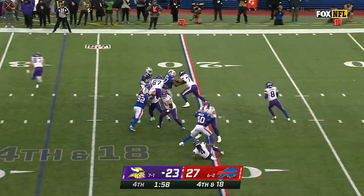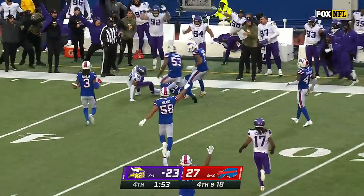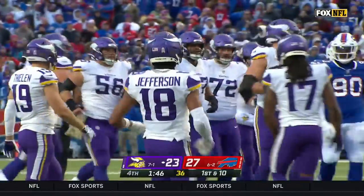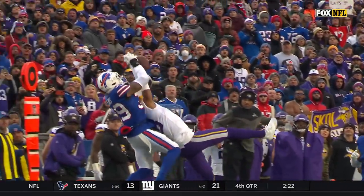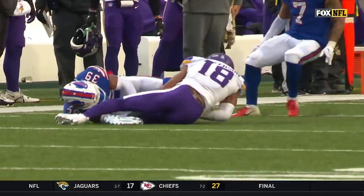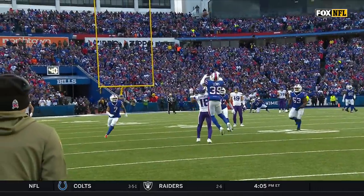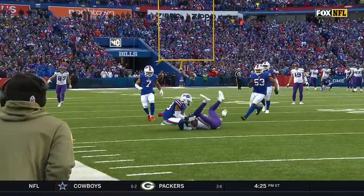Kirk Cousins back to throw on fourth and 18, he's given time — he wants Jefferson, claims the ladder. Oh my goodness! Justin Jefferson pulled it in, the catch of his life. How does he maintain possession all the way through, not allow that ball to hit the ground? He just steals it from Cam Lewis. A 15-yard penalty is added on.